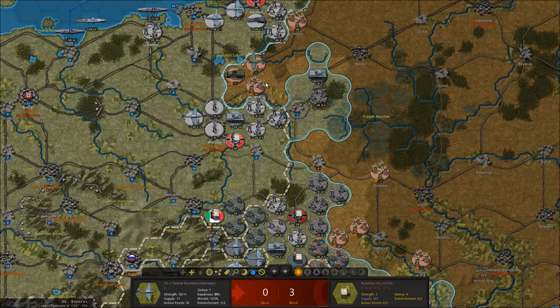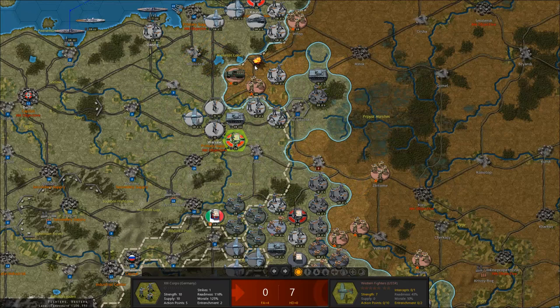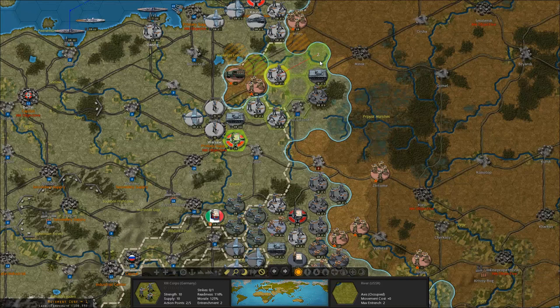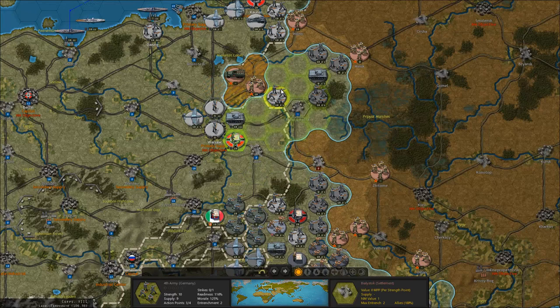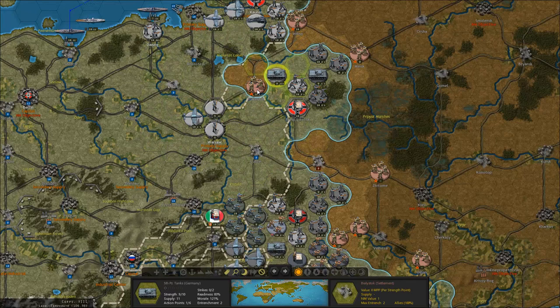So definitely moving forward, shattering that corps or that HQ there, then going after the Panzers and moving forward. Yeah, causing quite a lot of damage on my unit, but it's a second attack from my part — you already did attack, okay. I'll use these to take care of that and then also attack over here in Bialystok after moving.